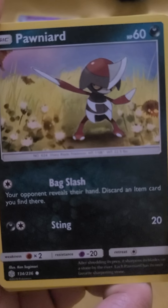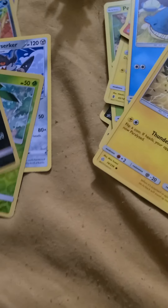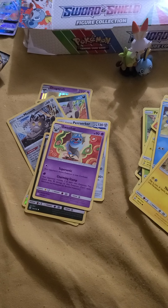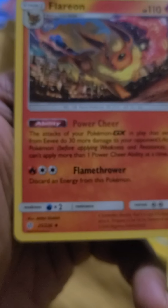Cosmog, Slugma — that's the Cosmic Eclipse pack for you. I like Cosmic Eclipse. Ponyta — I think that one's going to be really worth something in the future. Alolan Meowth — that's a reverse rare, actually. Alolan Meowth reverse rare — can't really tell until you look at it. Swablu — that's your rare. Got your energy, Maui, and your Flareon.